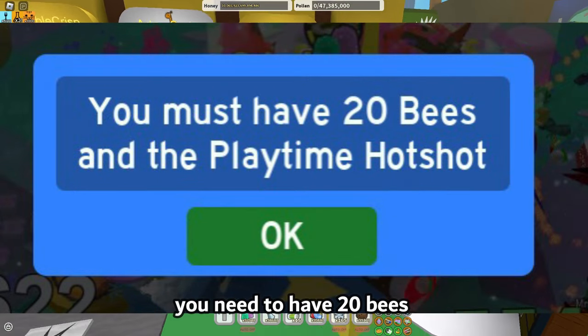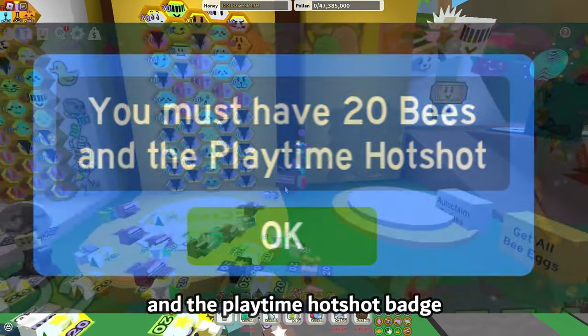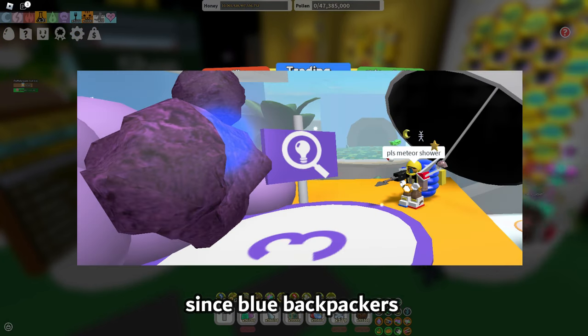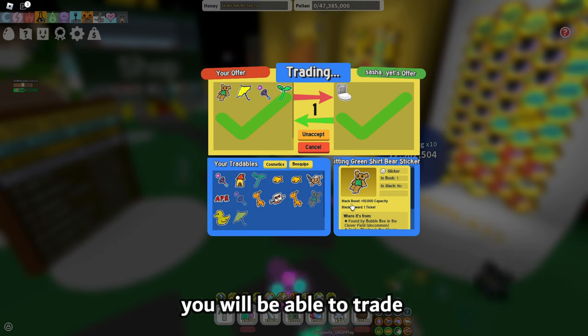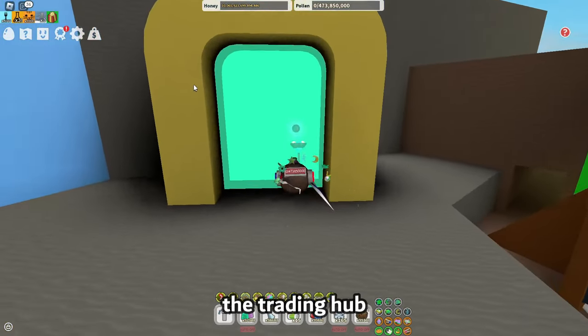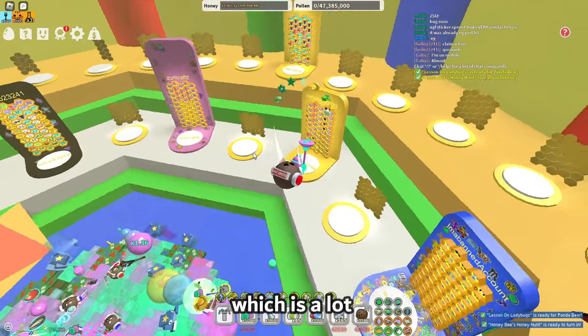To unlock the ability to trade, you need to have 20 bees and the Playtime Hotshot badge. You can only trade bequips and stickers, which is a good feature since blue backpackers won't have 20 gifted mythic eggs. You will be able to trade in the main game and in the trading hub, which is located near the ant field. The trading hub can have 45 players, which is a lot.